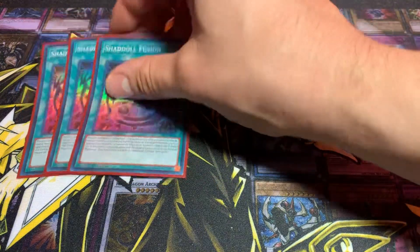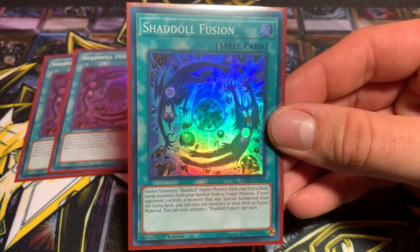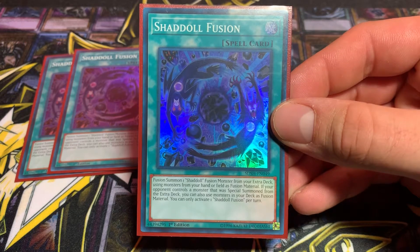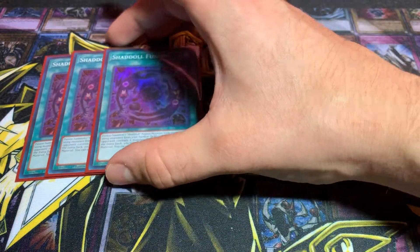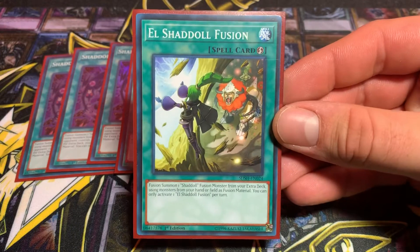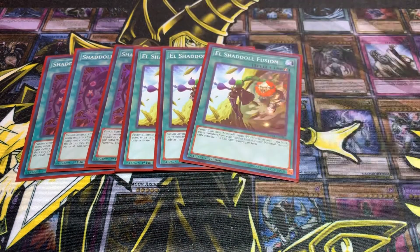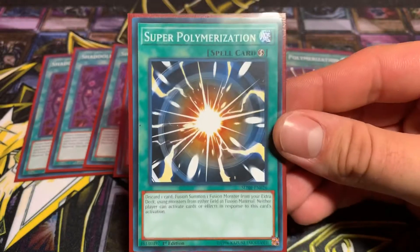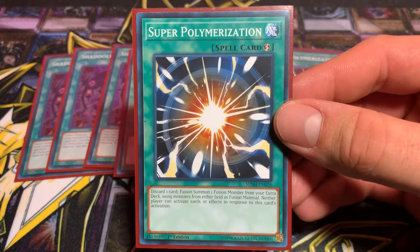Now for our spell cards. We run three Shadoll Fusion — the card's amazing. You can fusion summon, and if your opponent has a special summoned monster from the extra deck, you can fusion summon using materials from your deck, which is insane. We have three El Shadoll Fusion — really good too, and it's a quick play so you can use it offensively. And speaking of offensively — Super Polymerization. Of course you run that at three. This card will straight up win you games.